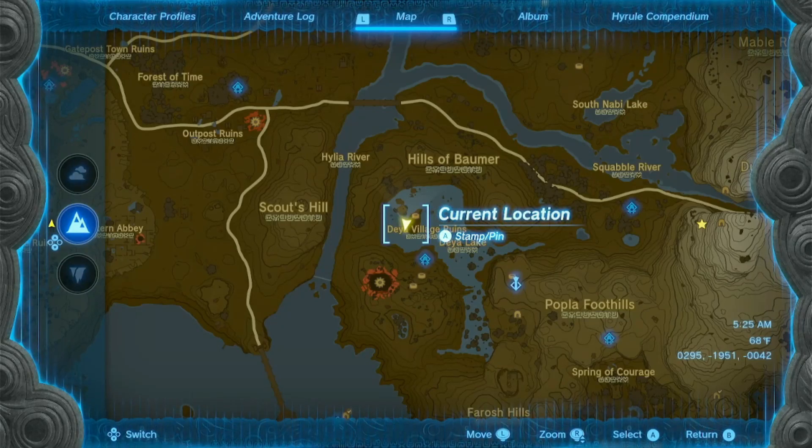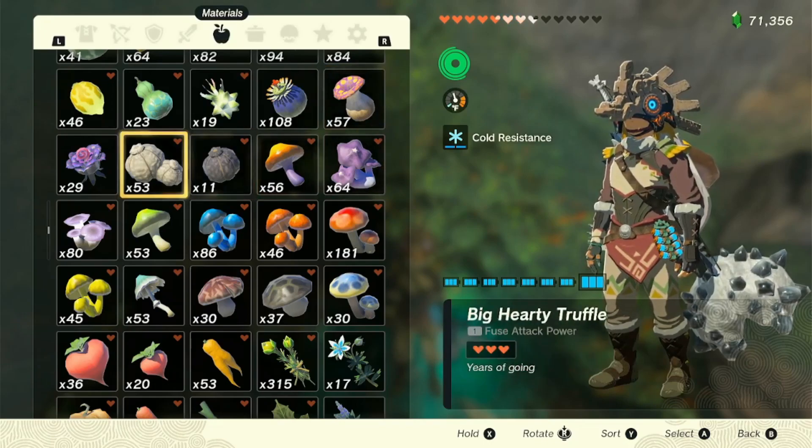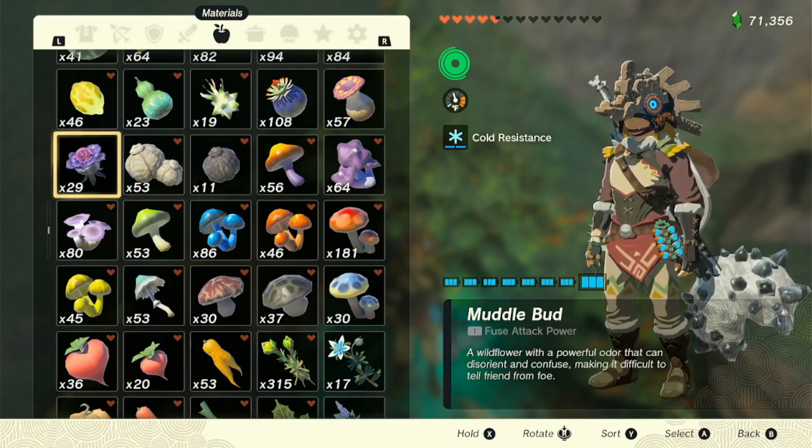Have you ever had those moments where you need more bombs? Or you need more puff rooms? Or you need more muddle buds? They're hard to duplicate on the ground because they'll either explode or bust. So here's how you do it.